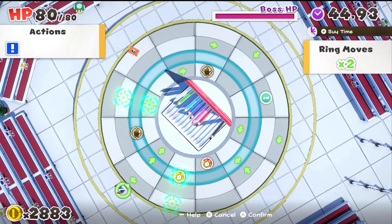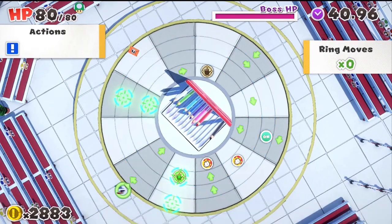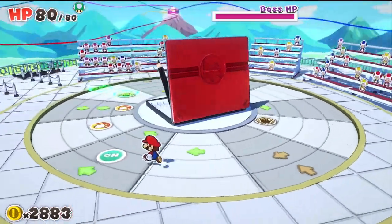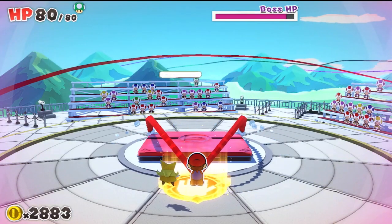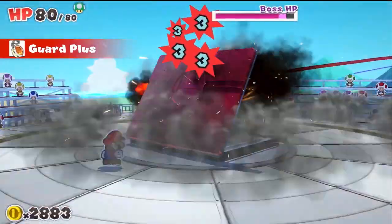Unlike regular battles, in boss battles you'll spin and slide the ring grid and build a path for Mario to reach his destination. Guide Mario along a route that will let him deliver a blistering attack. Locate your adversary's weak point and tear them to shreds.